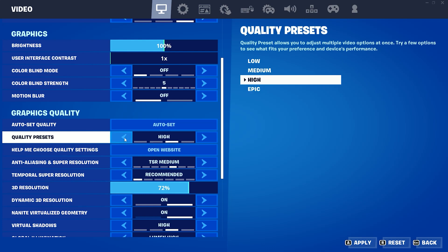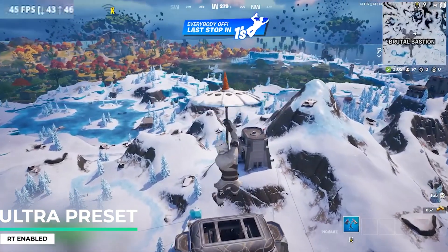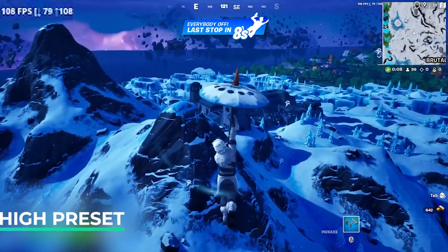In more competitive titles, where getting all the frames you can matters more than how it looks, turning off ray tracing and lowering some of the settings should be enough to get you to that sweet spot of 144. In Fortnite, this made a difference of almost 50 frames, taking it from around 50 frames per second on max settings and ray tracing enabled, to about 100 frames per second on high settings with ray tracing off.